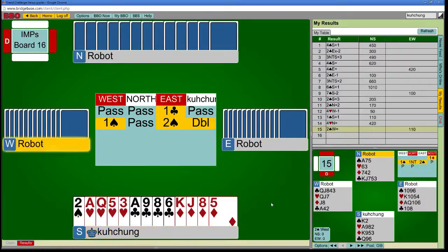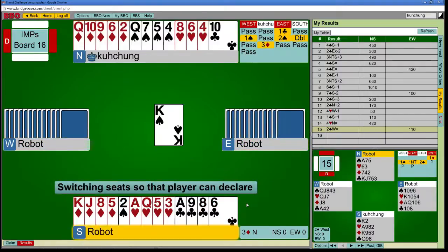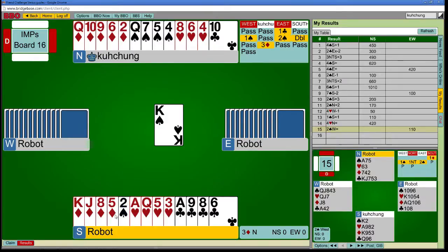They duly bid spades because they like to bid to good contracts, and now I can double freely. I don't like getting over-aggressive with these sorts of hands — with short spades, a lot of the time you just wait, they bid spades, and I get to show my hand in one shot accurately instead of distorting it somehow.